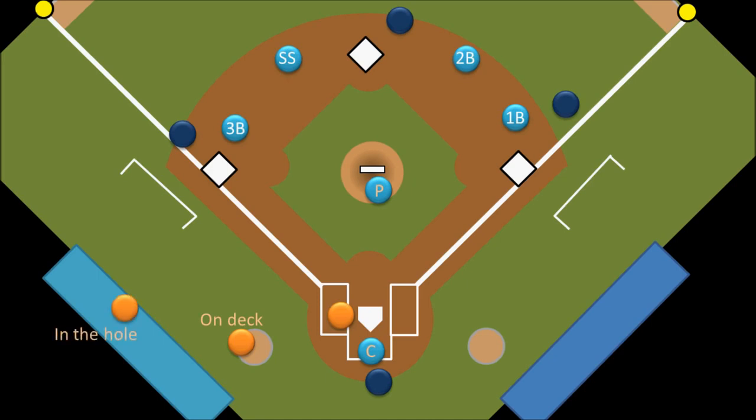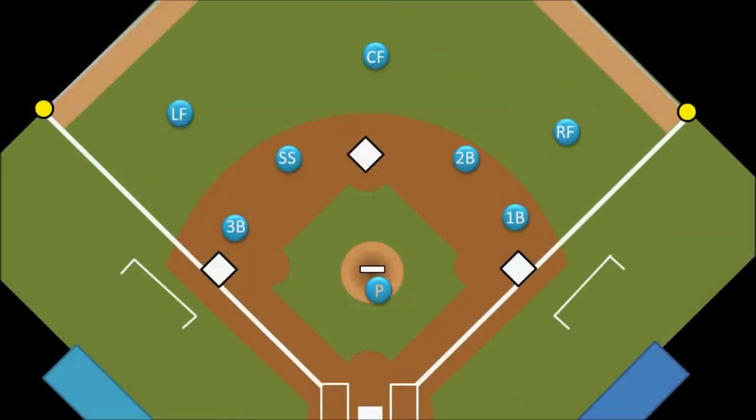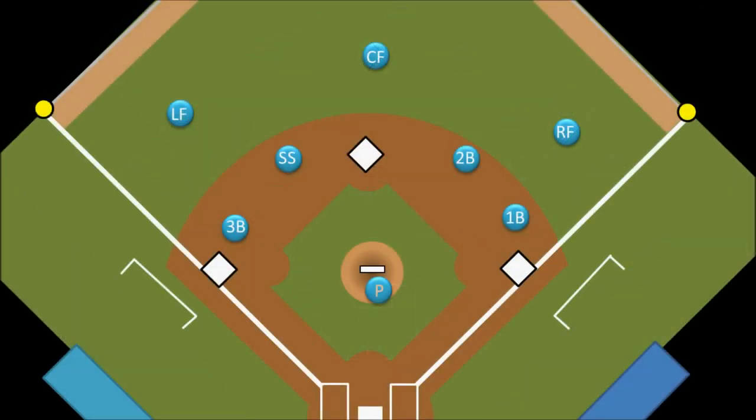A quick recap of the defensive positions: the battery of the pitcher on his mound and the catcher behind home plate; the four infielders — the first baseman, the second baseman who is to the right of second base, the third baseman, and the shortstop who is opposite the second baseman; and the three outfielders — the left fielder, the center fielder, and the right fielder. So those are the baseball positions. Thanks for watching.